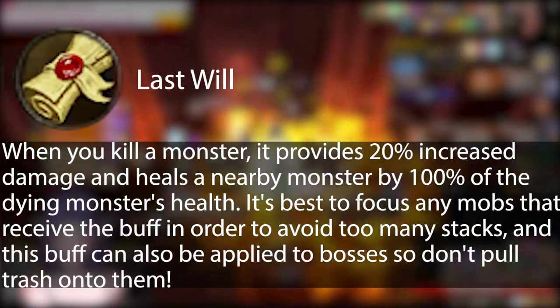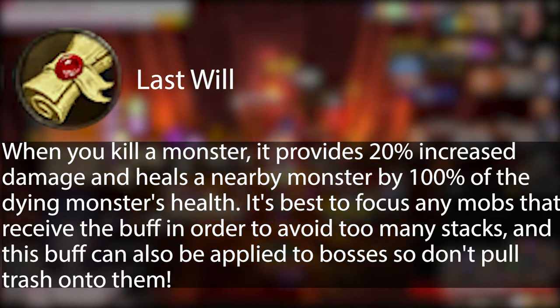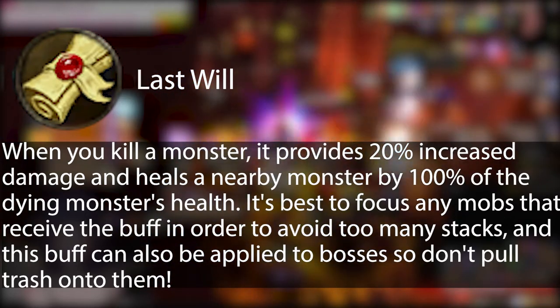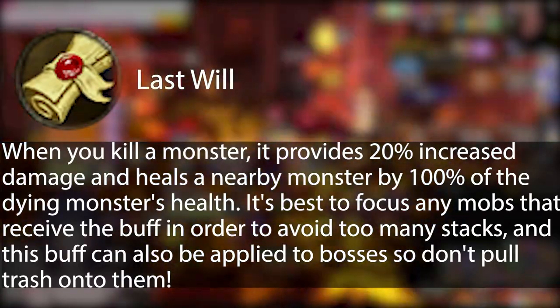Last Will: when you kill a monster, it provides 20% increased damage and heals a nearby monster by 100% of the dying monster's health. It's best to focus any mobs that receive the buff in order to avoid too many stacks, and this buff can also be applied to bosses, so don't pull too much trash onto them.